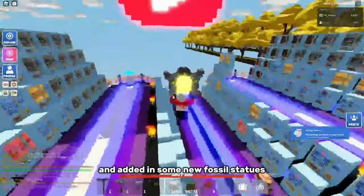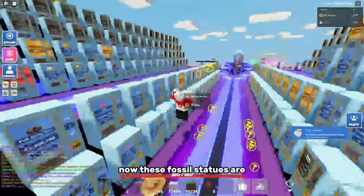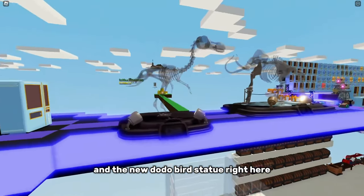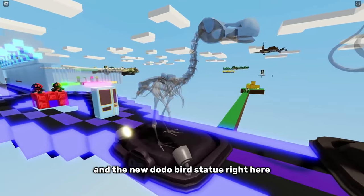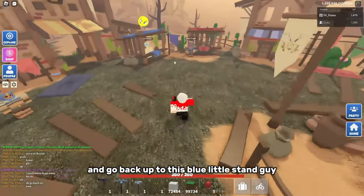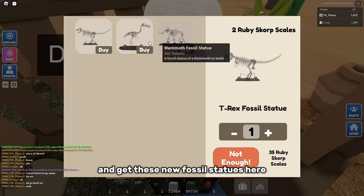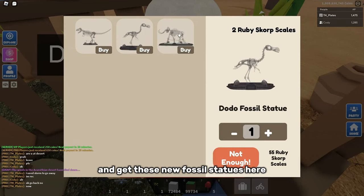Roblox Islanders has gone ahead and added in some new fossil statues. These fossil statues are the new Mammoth statue right here and the new Dodo Bird statue right here. You can go back up to this blue little stand guy and actually talk to him and get these new fossil statues.